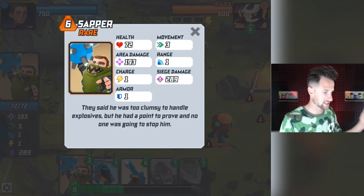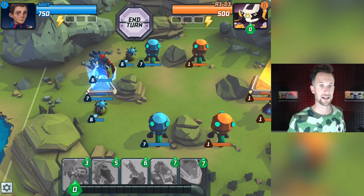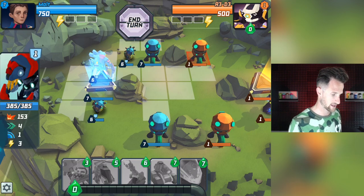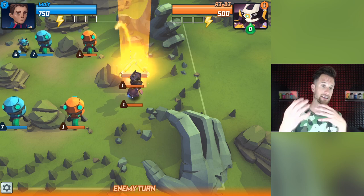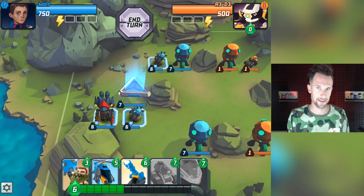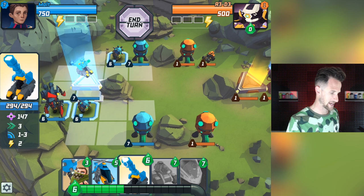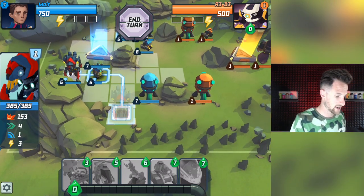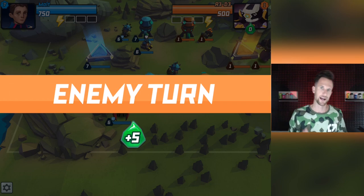I'm going to spawn a sapper right here and another one over here. They're cool because they do AOE damage - a lot of damage in one area. I'll move my Reaper back over here. The sapper is cool because even though when he attacks he gets destroyed as well, he does a lot of AOE damage which works really, really well. We're gonna wait because I want to put together the special ability that the Reaper has. I'm gonna bring out a mortar and throw it down right here, then bring our Reaper over here so he can deal some damage to that extractor building. We'll end our turn right there.